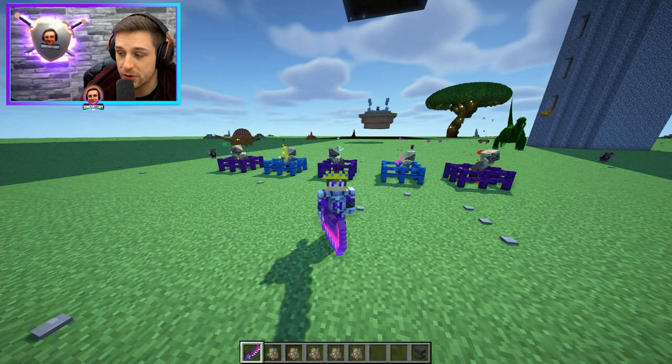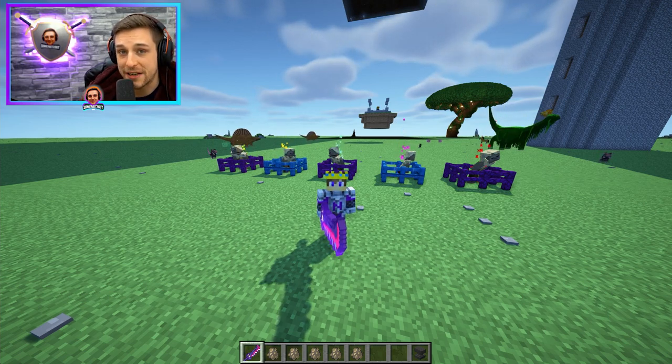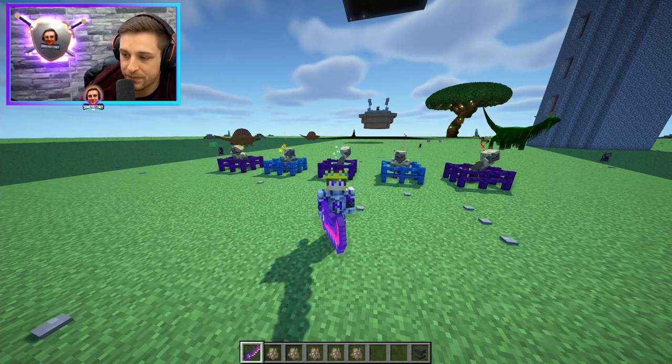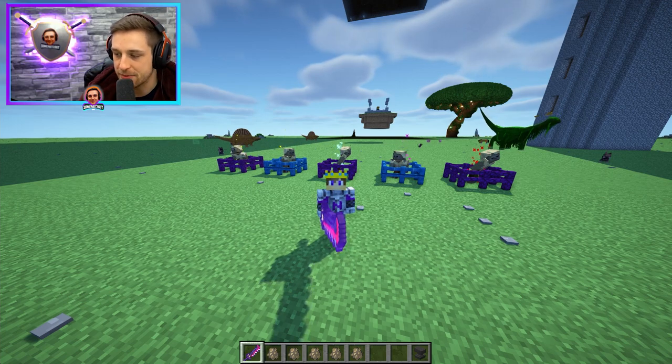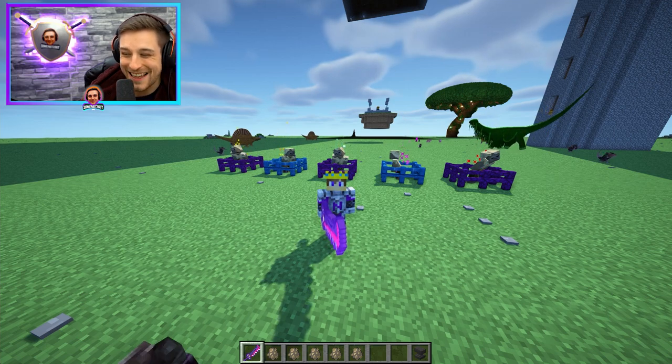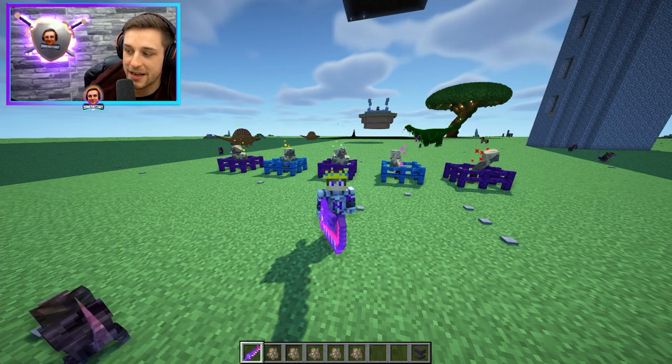Creeper explosions are also increased. They are also a new way to get enchanted books because they have a guaranteed drop chance for enchanted books, which is pretty cool. Champions can be one to five stars and have custom names that can be seen in their boss bar. Champions spawn randomly, but cannot spawn from mob spawners unless those mob spawners have a modified mob.